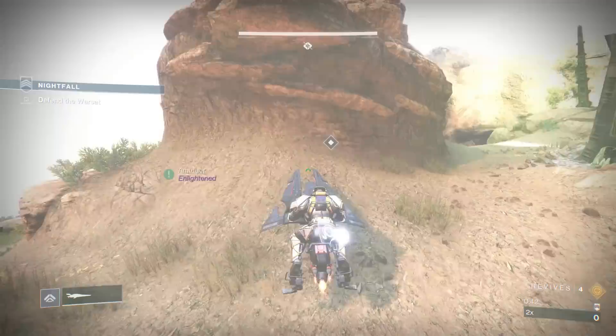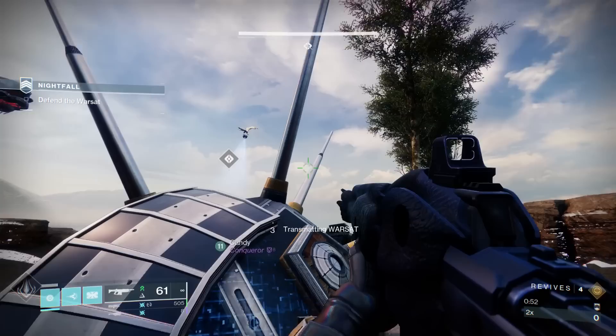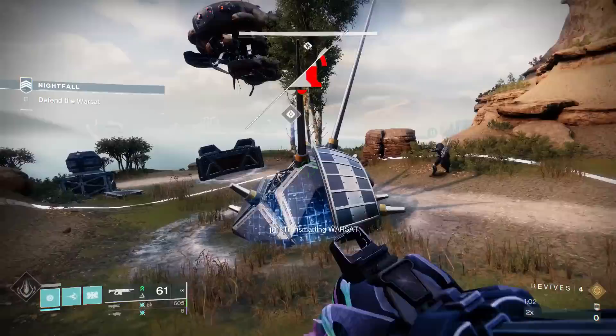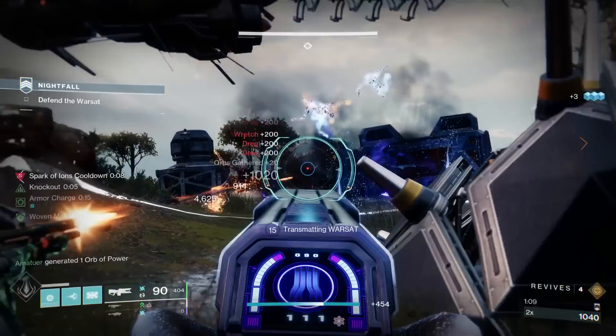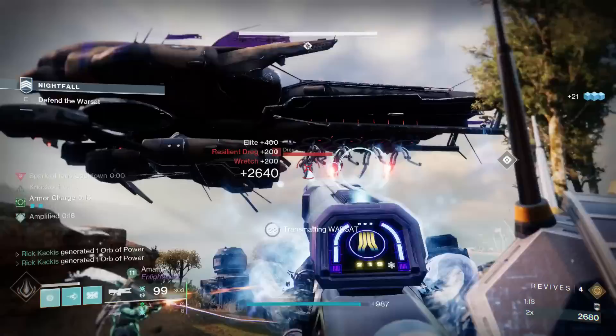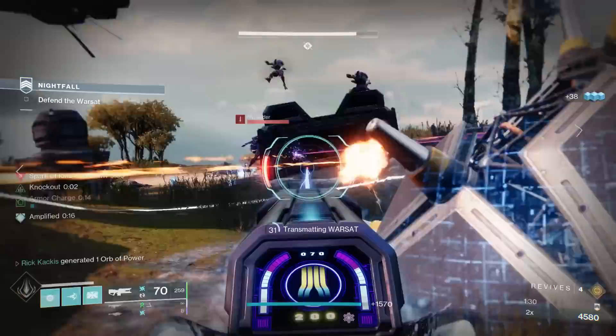Moving on to tips for the strike itself. The first thing you need to do is hold out on this Warsat for an extended period of time when tons of enemies are spawning. The longer you transmat the Warsat — the more the number goes up — the more waves of enemies will spawn. What you can do is, when you see the first ship coming in, back off the objective. That lets you clear that first wave with no more enemies spawning until you're ready to hop back in and continue the objective for another wave.